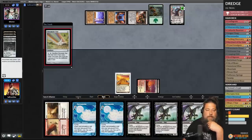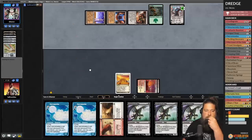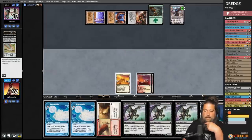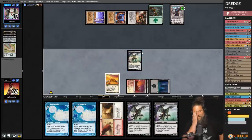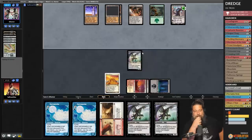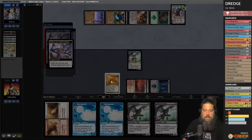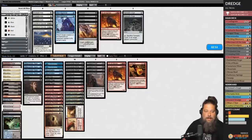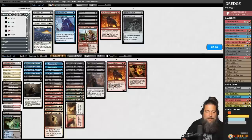We drew two Narcomoebas which doesn't help. Our realistic winning shot is drawing another Cathartic Reunion effect. We draw Swamp — that's not it. We Dredge Stinkweed and pass. Opponent taps all their mana. There's a tiny bit of good news: we're on the play for game three. The bad news is our opponent has infinite hate for what we're trying to do. You really don't want to run into the main-deck graveyard hate deck — that is not ideal.